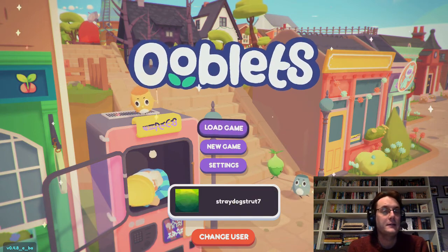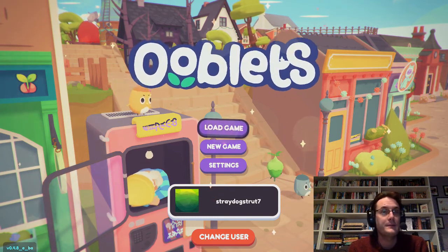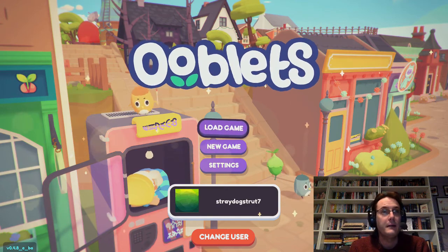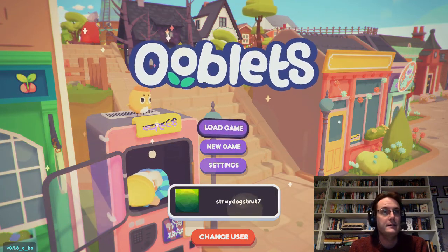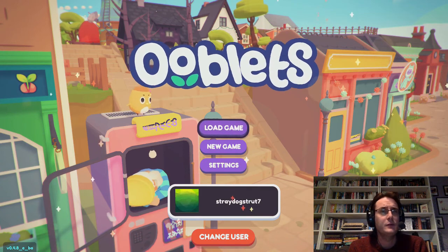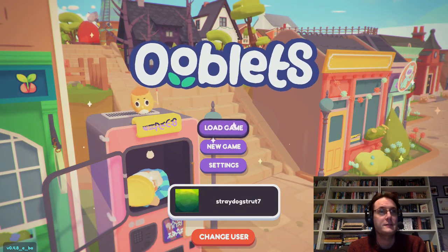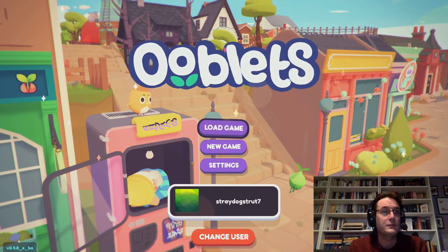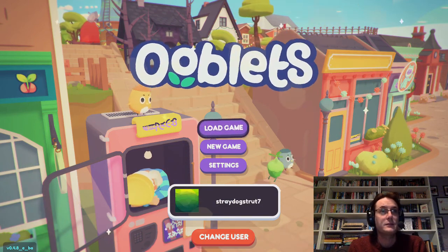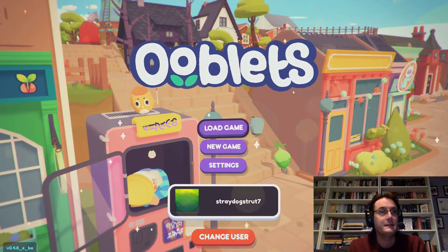Hello friends, welcome back. My name is Daniel, I go by the handle stray dog strut on social media. Today I'm playing Ooblets, a lovely little indie game currently in early access. This is on Xbox One but it's also available on the Epic Game Store. I'm about 30 in-game days in, so still a lot more to see. I think it's one of the most feature-complete early access games I've played — I haven't had any bugs myself, so yeah, really enjoying it.